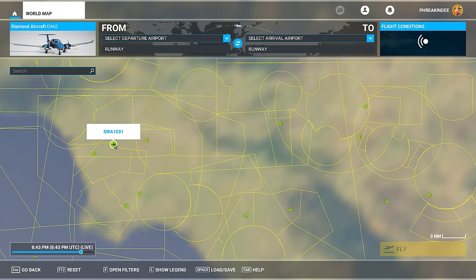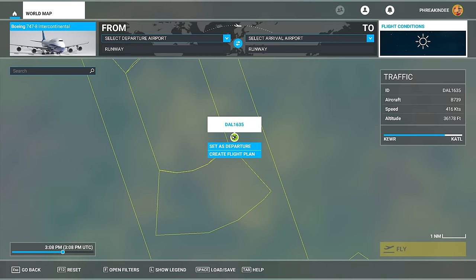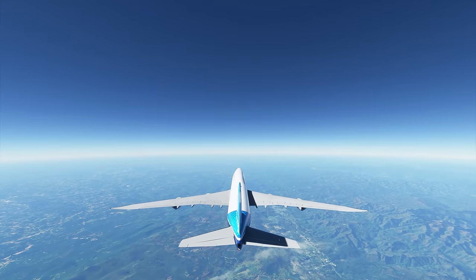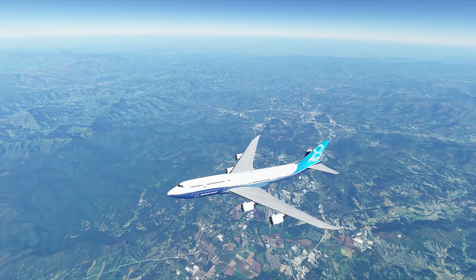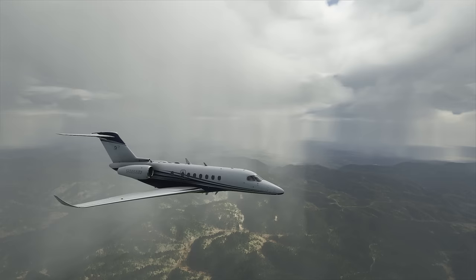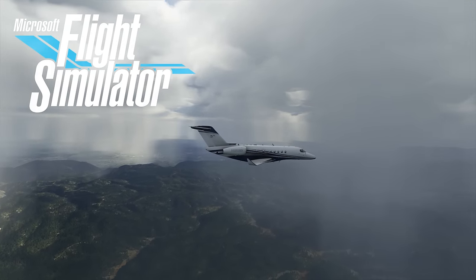You can even take control of real flights yourself. For example, I walked out one morning, saw a plane flying overhead, went back inside, loaded up the world map, clicked on the flight, and looked at me — I am the captain now. It's not gonna be the same exact type of aircraft, just whatever plane you've chosen at the time, but it still has the real flight plan and coordinates. And that's the gist of Microsoft Flight Simulator 2020.